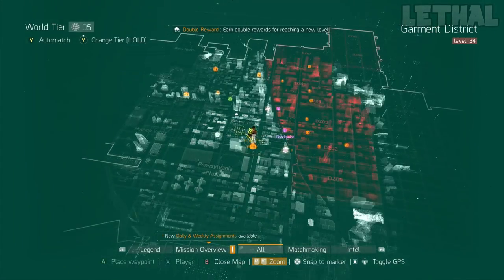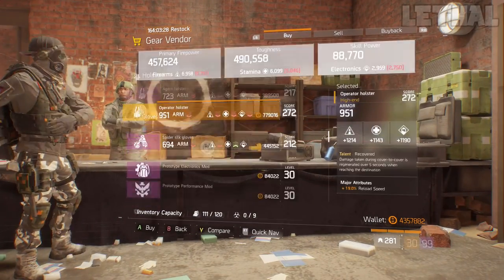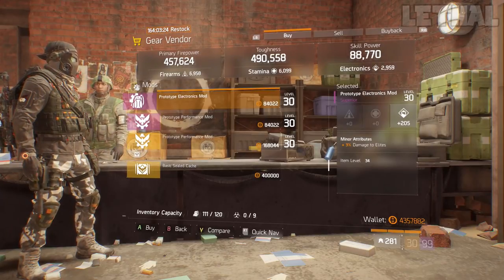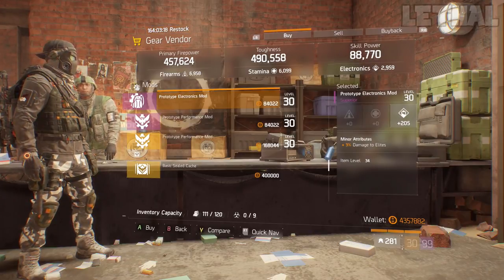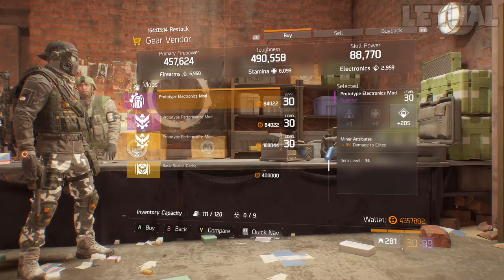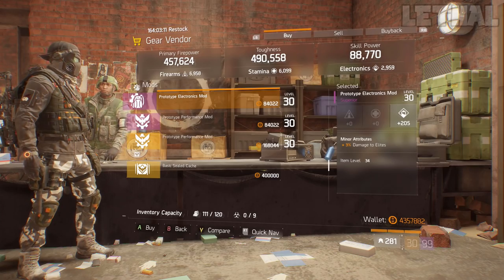If you are interested in a 3% damage elite mod, you want to check out the Cavern Safehouse. He is actually selling one — it does come with 205 electronics and 3% damage elite. Unfortunately it is not 4%, which kind of sucks. But if you are looking for this mod for PvE to make your Tactician build a little bit stronger, or just need it for PvE, visit the Cavern Safehouse.